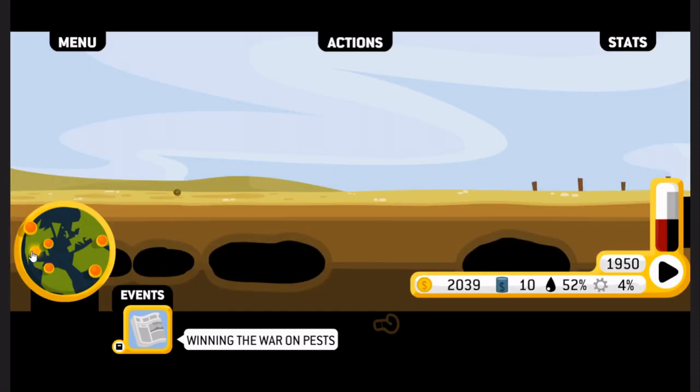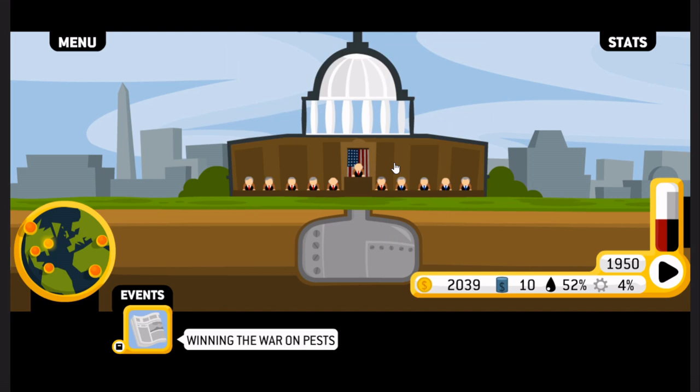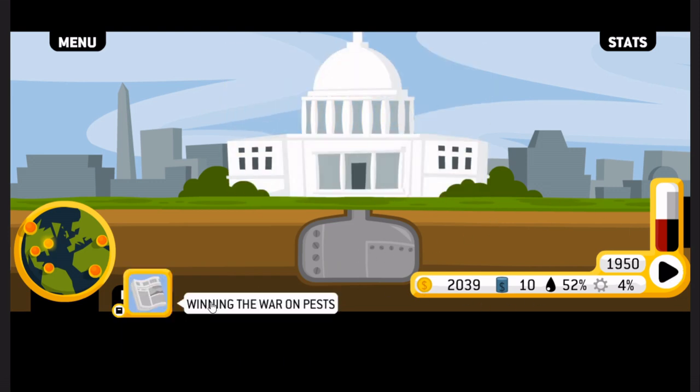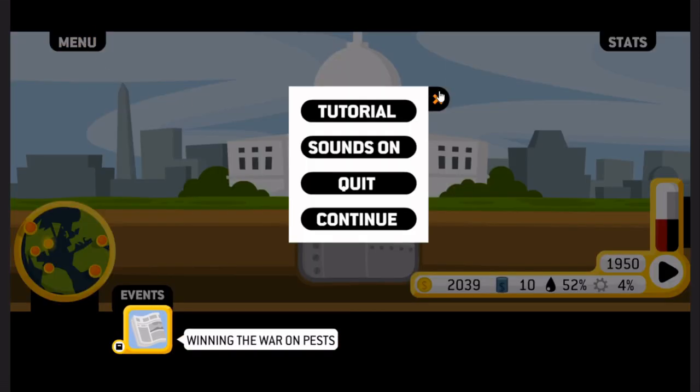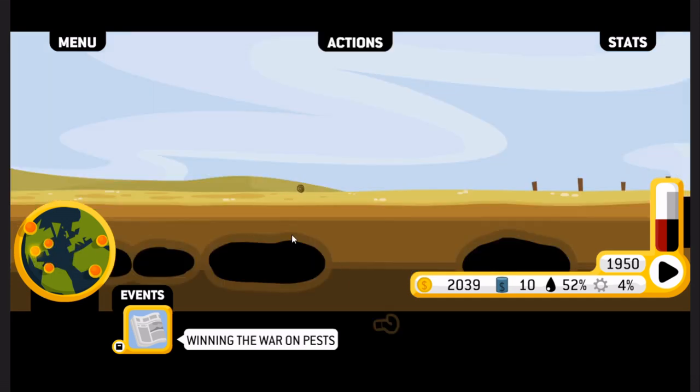I don't even know if I need to get into Washington — they seem bad enough as is. Popularity at 75%. The next election is here. We've got some money saved up now to spend on politics. So we will be able to actually go ahead and influence the Senate, but also Congress in general.